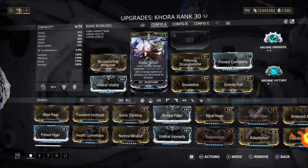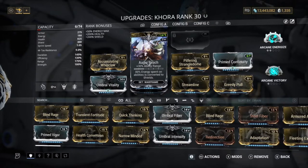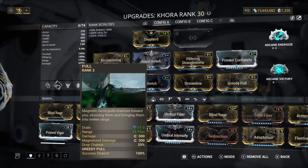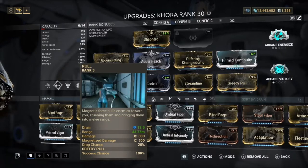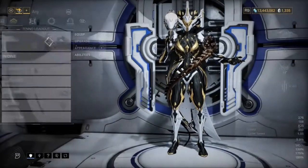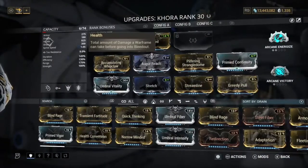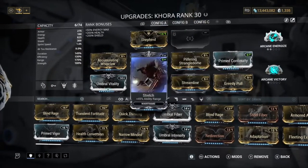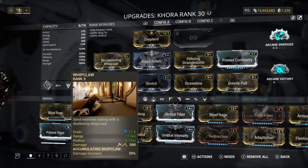Another ability I was thinking of putting on here was Protea's drop where you can get energy and resource drops — I forgot exactly the name but I'll put a little text on screen when I'm editing this. If you want to use it you can swap that out for the pull, because then you're basically going to keep having energy. This build is very energy hungry, so I recommend putting a Flow mod on there or something similar. We only have 188 energy and abilities cost 17 at a time.